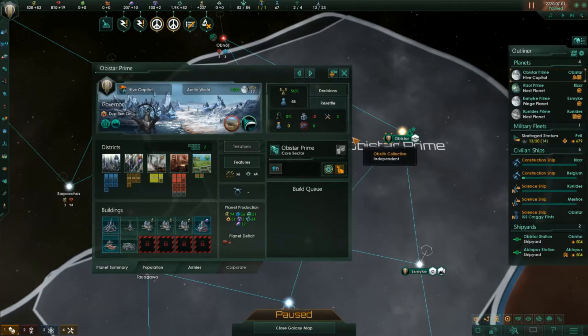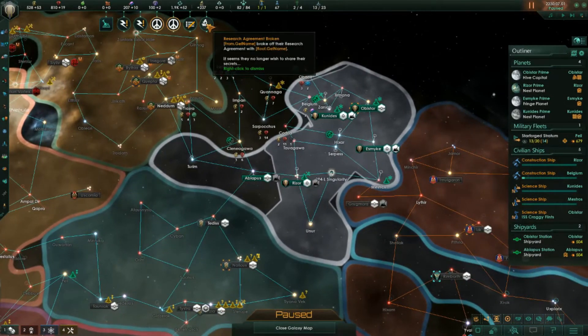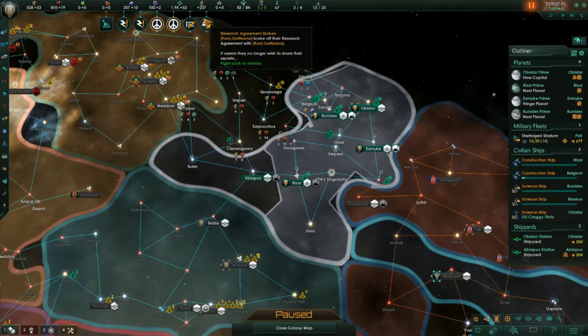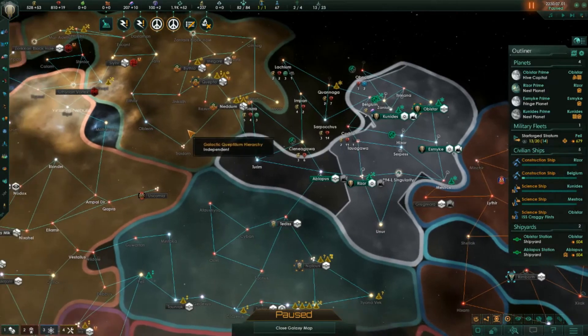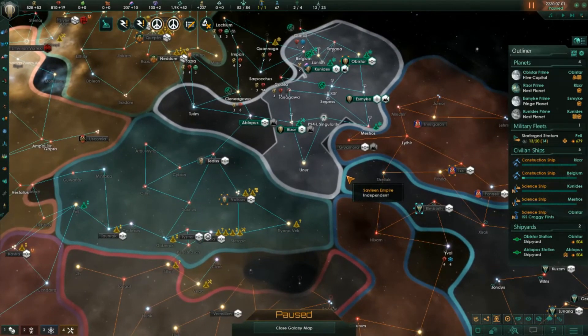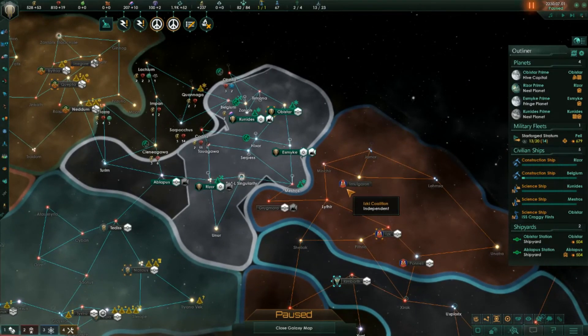It broke the game so much that I actually tried playing a little bit. Look at this — the names no longer appear properly. Up in the top area it just says 'from.getname broke off the research agreement with root.getname.' My empire names don't show up properly. Nothing works entirely properly. I was going to try and just roll back my patch and play with this save, but that also did not work.